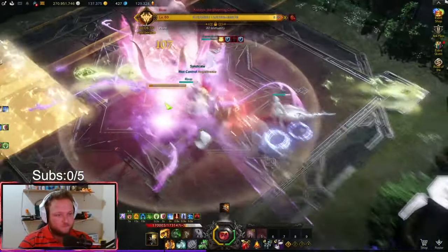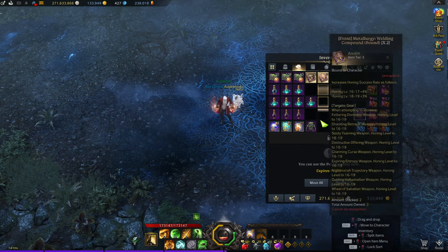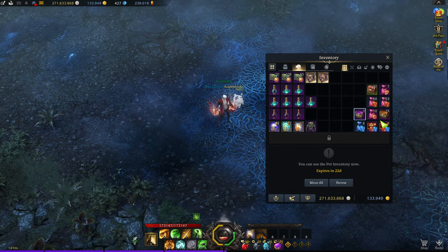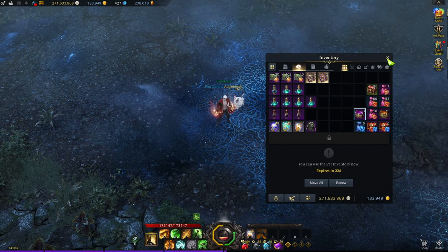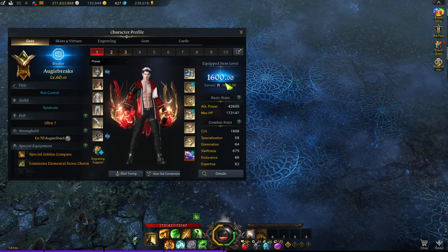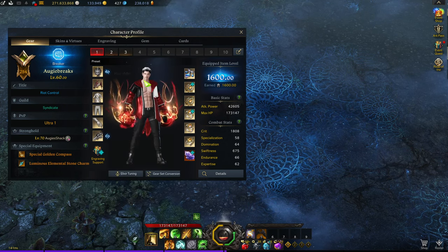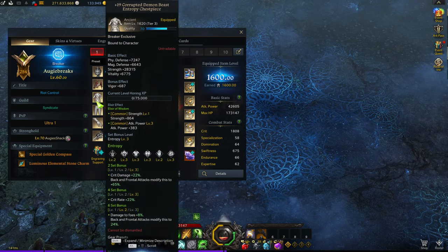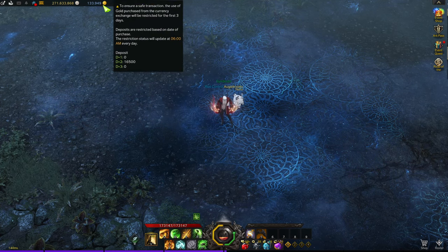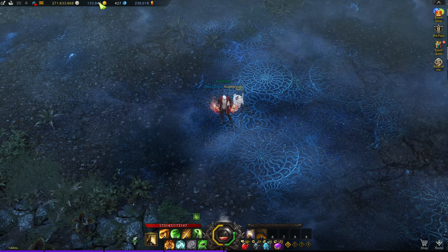We burned through pretty much all of those materials. In the background you can see what's left — we have a lot of juice materials, a lot of books, and a lot of red stones because we haven't made the account weapon yet. We'll be crafting that this reset. We still have about 130k gold left after running gold raids, and I make about 100k or more per week with my gold earners, so we'll have more to funnel next week.